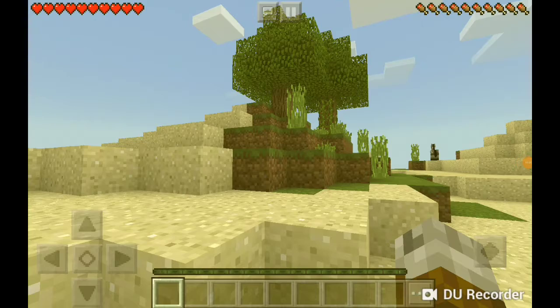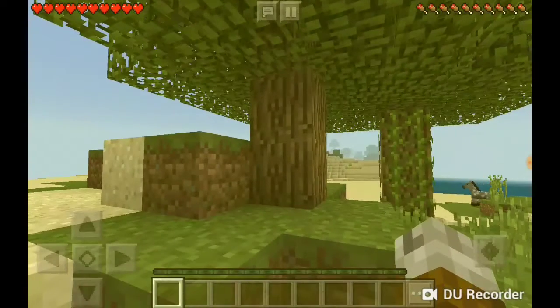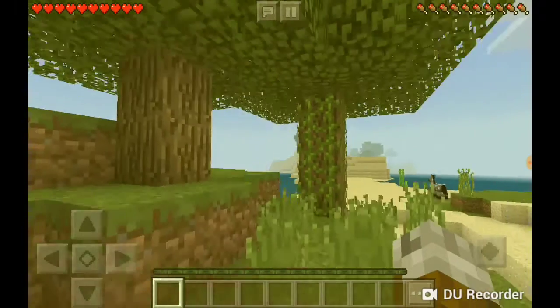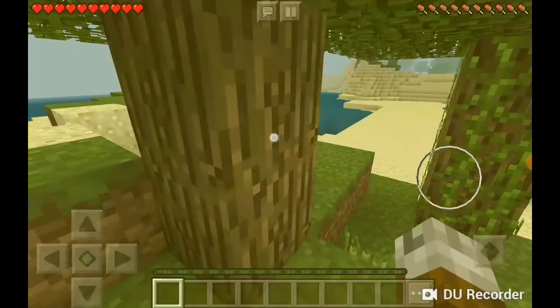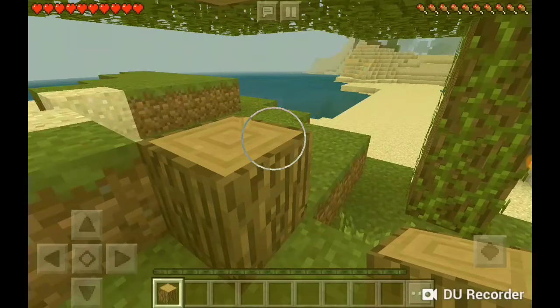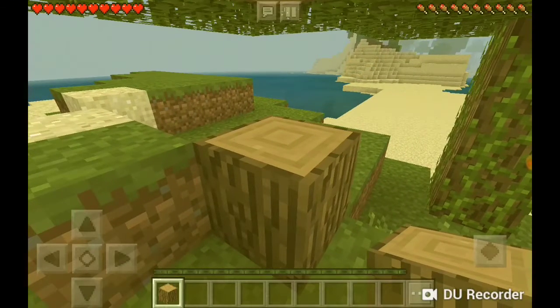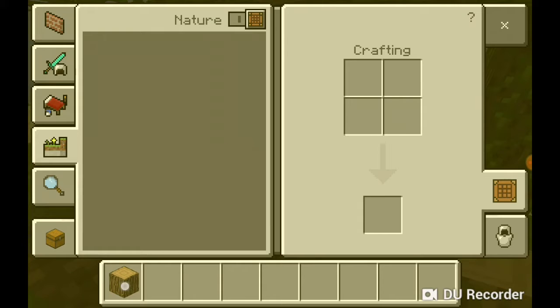I am in a survival world, so today I will start by being survival. First I will get some wood. You have to hold on a block to mine it, and hold until it mines. Let me just show you how to grab the crafting table — so you mine the tree.